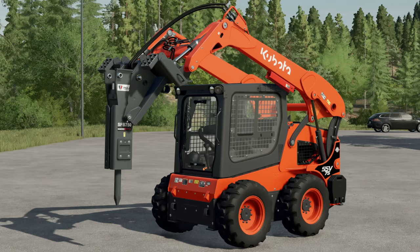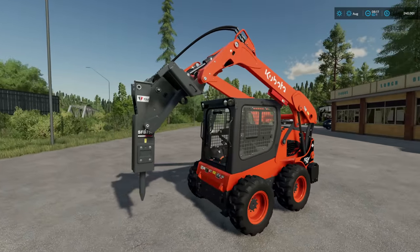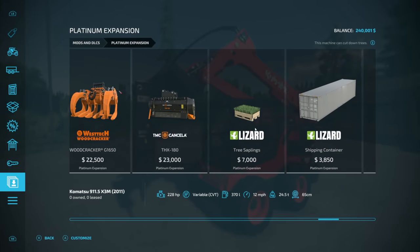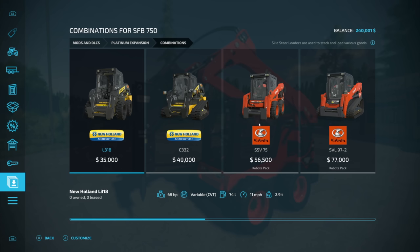Today we're going to learn how to do rock crushing missions in Farming Simulator 22 on Silver Run Forest. First things first, get yourself a rock breaker and a skid steer. The easiest way to find the rock breaker is to go into Mods and DLCs, go to Platinum, and down near the very end you're going to find the SFB 750. This will only work with skid steers.